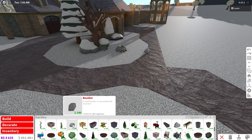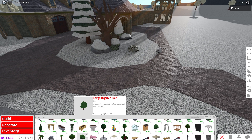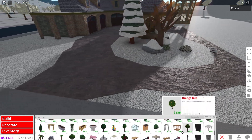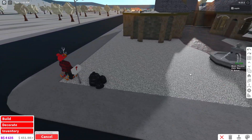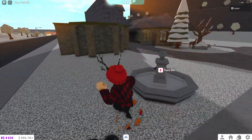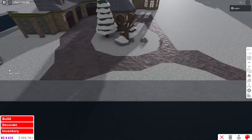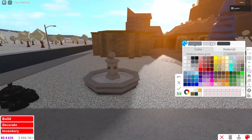If you have fountains on your property, make sure you just turn them off. All you have to do is walk up to it and turn it off — it's that simple.